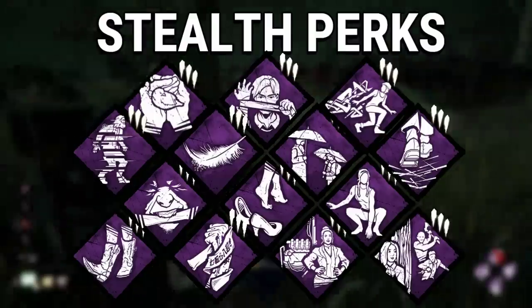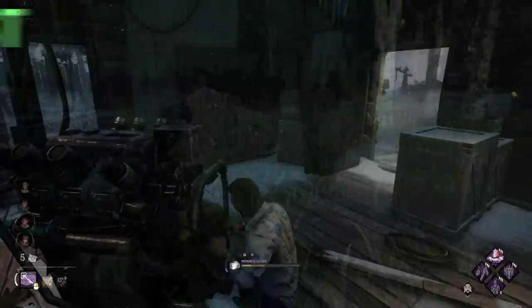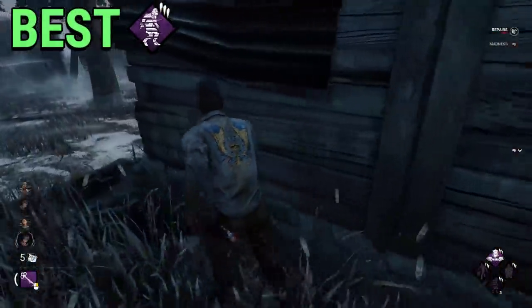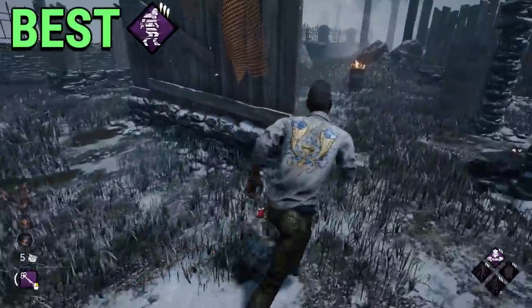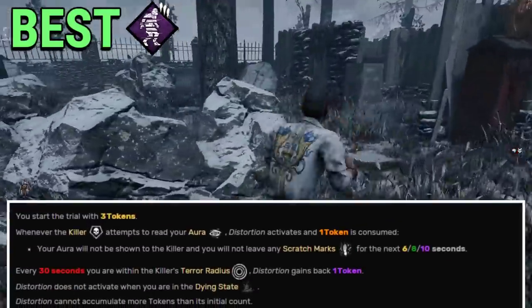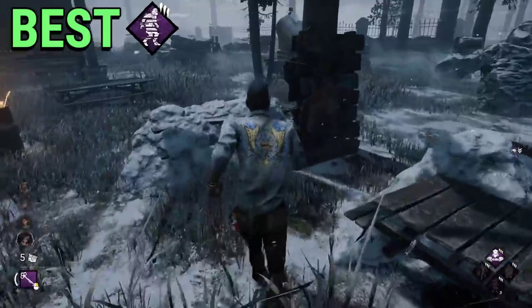Let's talk now about Stealth perks — those perks that will help you deceive the killer and escape chases. The best one is Distortion. It was hard for me to pick between Distortion and Lucky Break, which is another perk I think is absolutely busted and not a lot of people are using, but I decided to go with Distortion because I think it's one of the most underrated perks in this game. As a killer main, I am glad I don't see it enough.